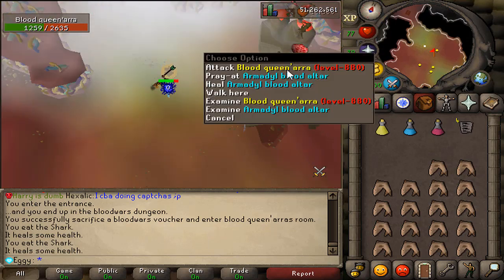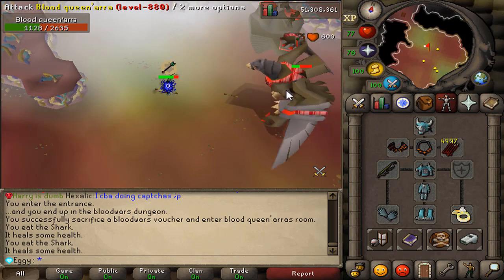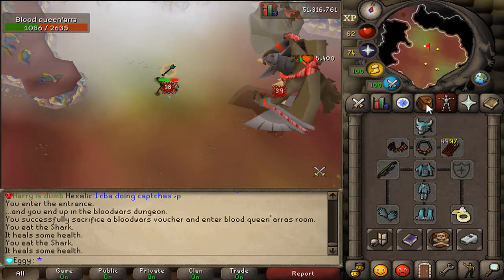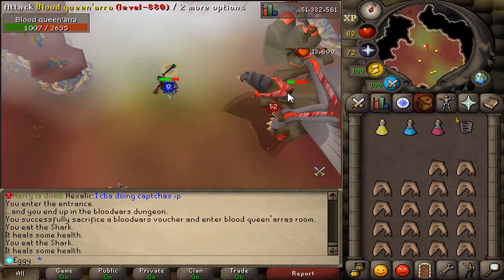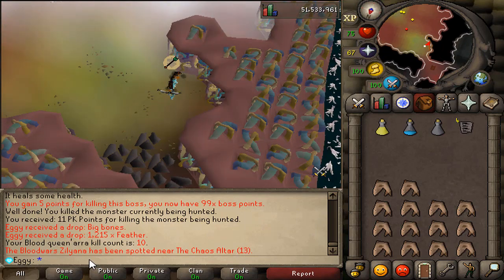There is also a Blood Altar in here so you can heal and restore your prayer points, which I think is pretty sick. Honestly, the majority of God Wars Dungeon 2, at least when I'm in the Vorkath set and using a Twisted Bow, is pretty AFK. I'll finish up this Kree Aura kill. And there we are, that boss done. You also get 5 boss points for killing that.